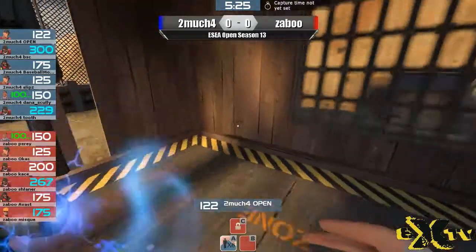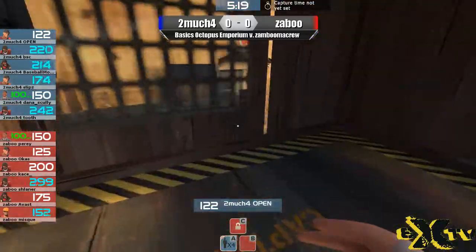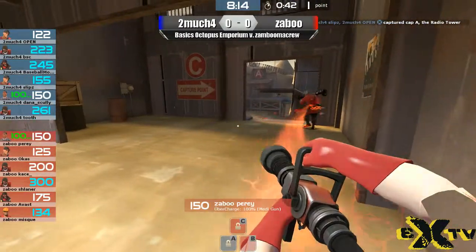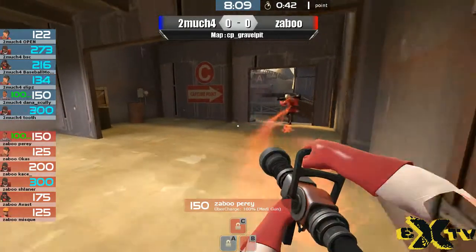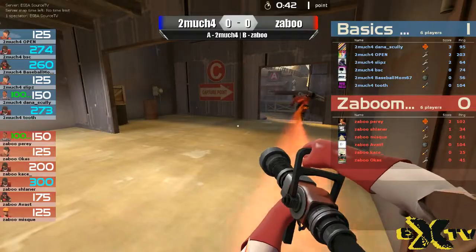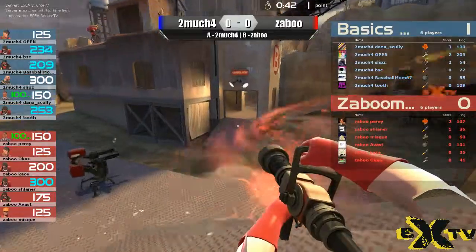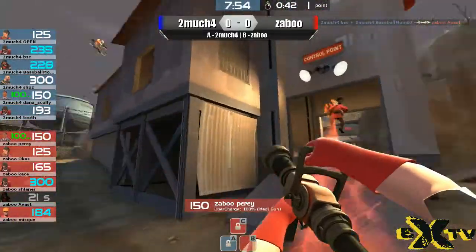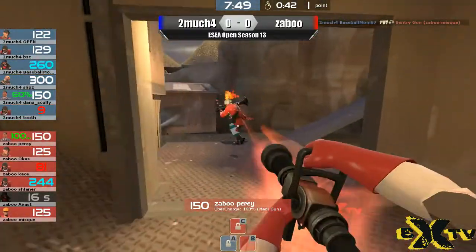They're pretty much stacking it eight times. We're going to take a look at their initial cap time for this point A, as red team has yet to make its attack at it. 42 seconds to capture first point. That is a very excellent time to run the initial first cap for Gravel Pit. Here we see Perry on defense — he is currently top scoring on his team. Shlaner is Soldier, Misk is on Utility, Avast is Demo, Case is Soldier, and Ocas is on Scout. First casualty for the red team is going to be Avast, the Demoman, going down somewhere.